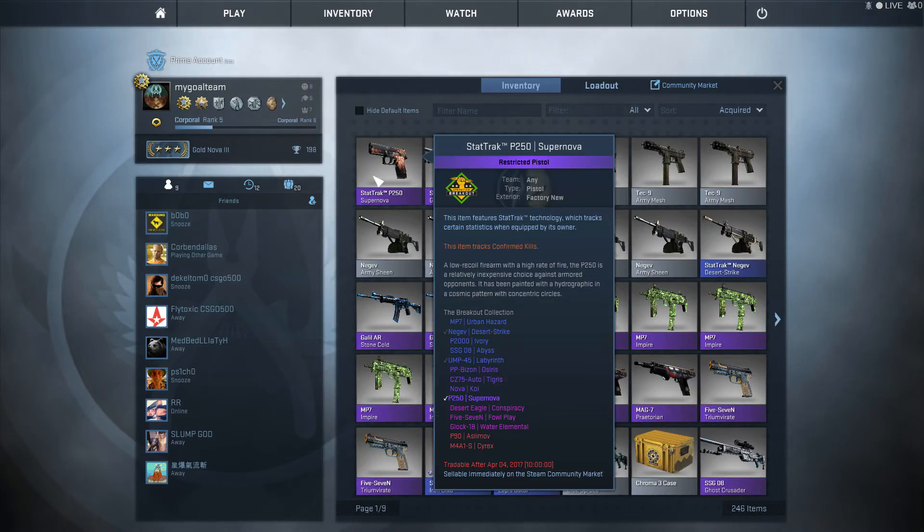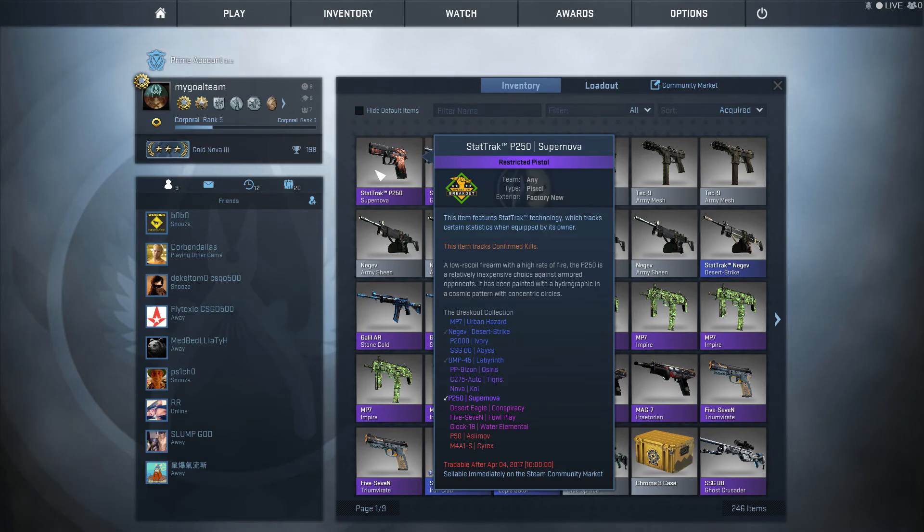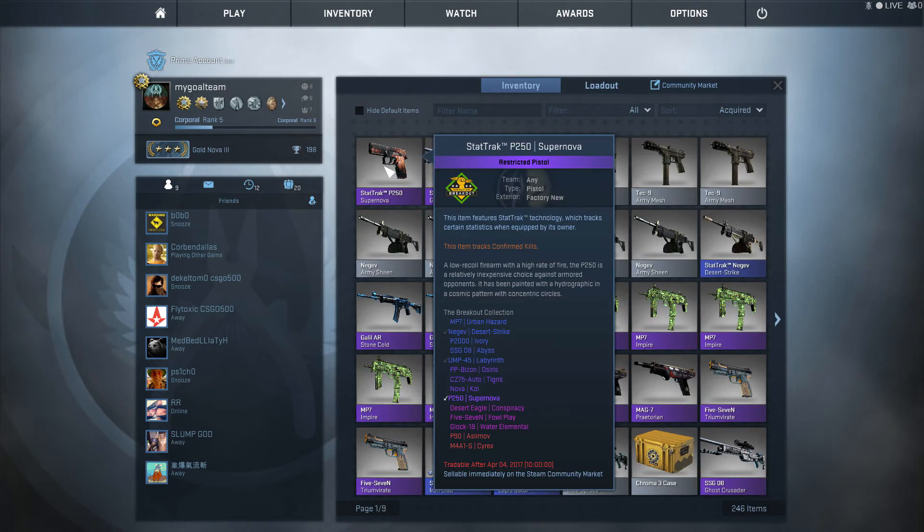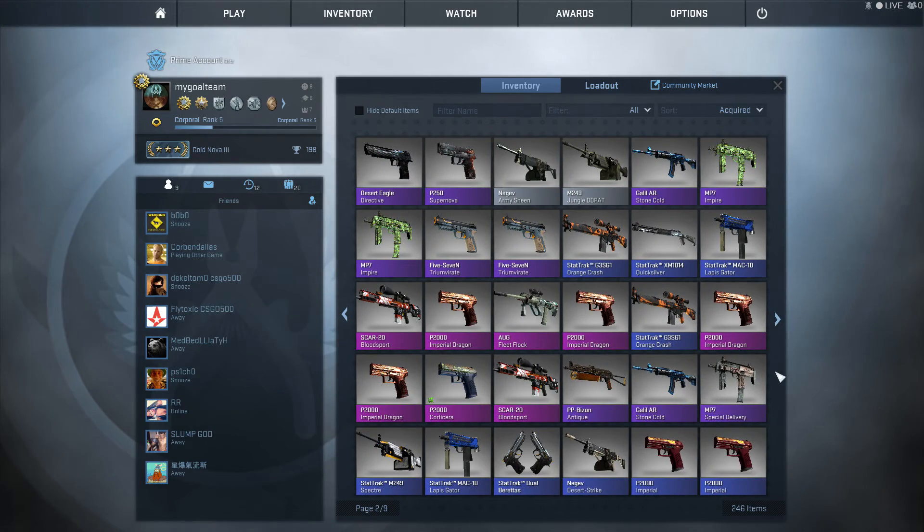We got a Supernova — there was only a 3% chance to get something from this collection. It's unlucky — it came from the Factory New gun. The Supernova is not the worst outcome of course, and we are losing money here, but we can't do anything about that. It's a bit unlucky, so hopefully we won't get something like this again.